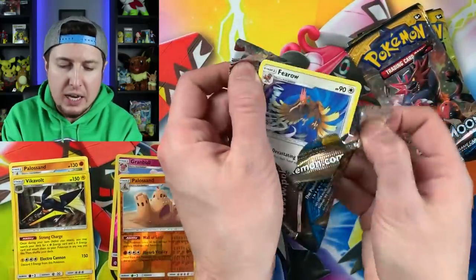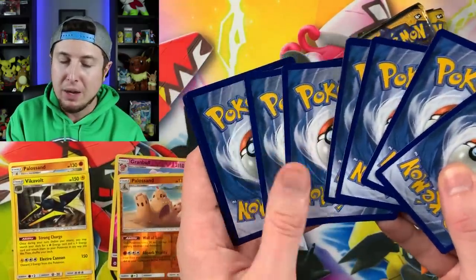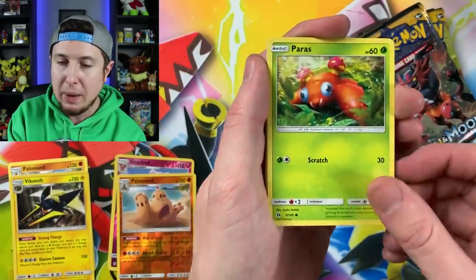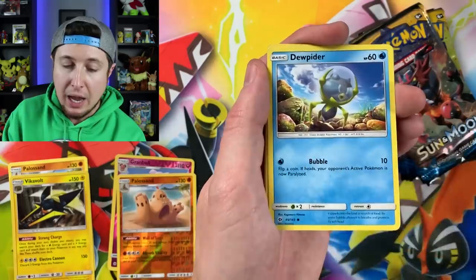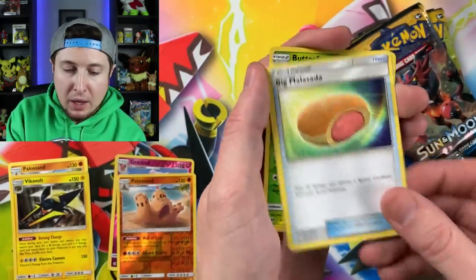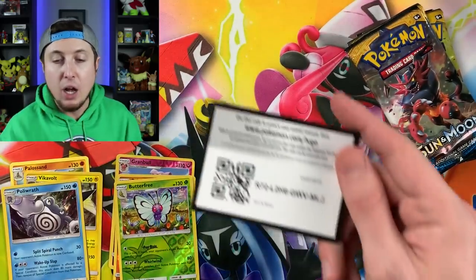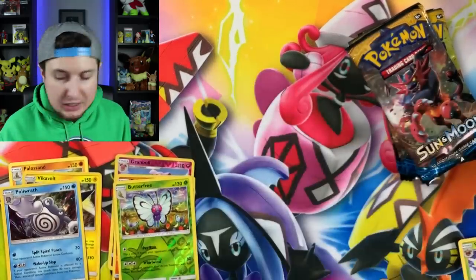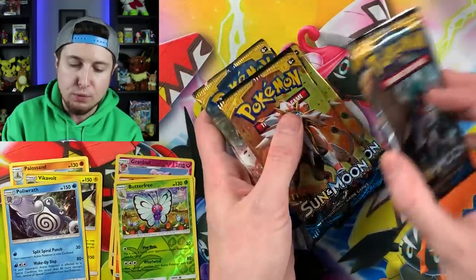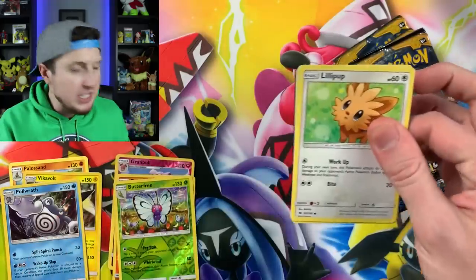Going into the next one. I want to try not to create too big of a mess, but I don't think it's going to be possible. Sixty-six booster packs in total, I believe, if my math is correct. Butterfree and a Poliwrath Holo. We have not pulled an ultra rare Pokemon card just yet, but I'm not worried about it at all. We still have five left out of this Sun and Moon Elite Trainer Box.